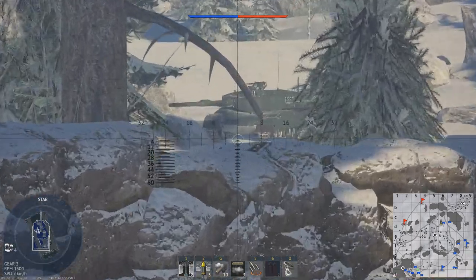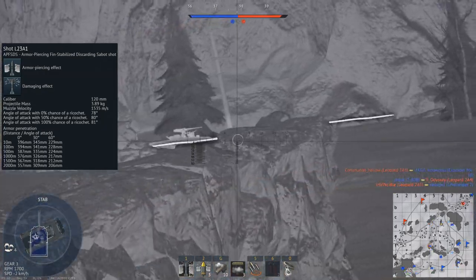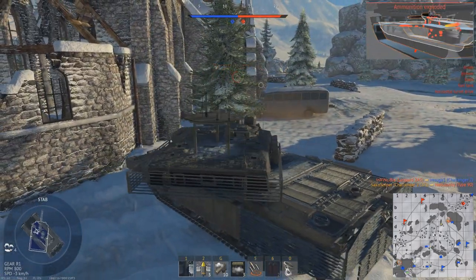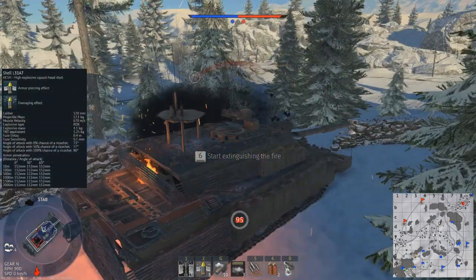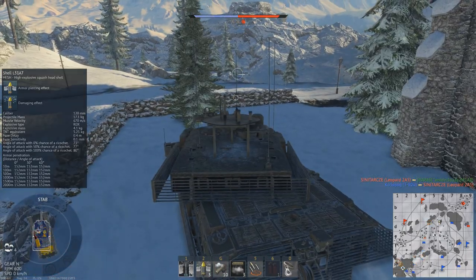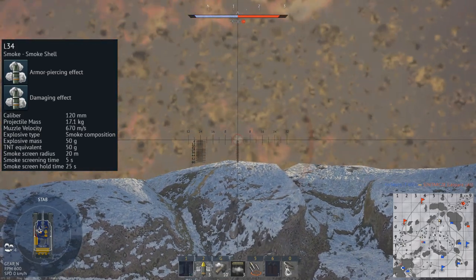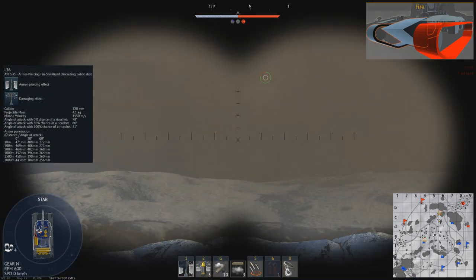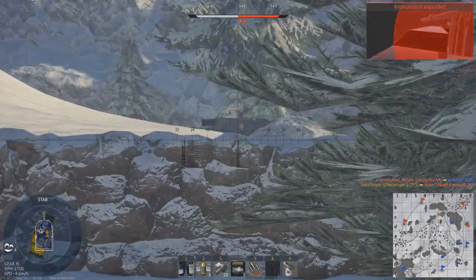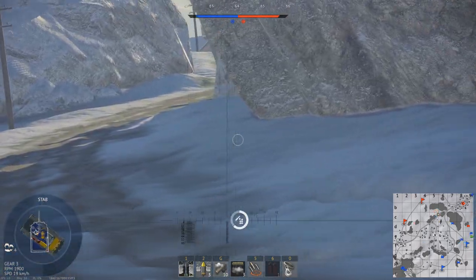The Challenger retains the exact same rounds as found on the early Challenger 2, which was a disappointment. Your stock shell is the L23A1 — at 10.3 this is fairly weak, with 396mm of penetration at 0 degrees and 229mm at 60 degrees, giving penetration levels similar to several 9.3 vehicles. The next shell is the HESH round, capable of penetrating 152mm of armour at all angles — while incredibly powerful in real life, its in-game performance is very poor. You also get access to a smoke shell with a hold time of 25 seconds. Your main round is the L26, with 471mm at 0 degrees and 272mm at 60 degrees — it gets the job done, but you will have to aim for weak spots on nearly all opponents. You also have a laser rangefinder providing precise distance to target in ground realistic battles, and an auto lane ranging system in sim battles.